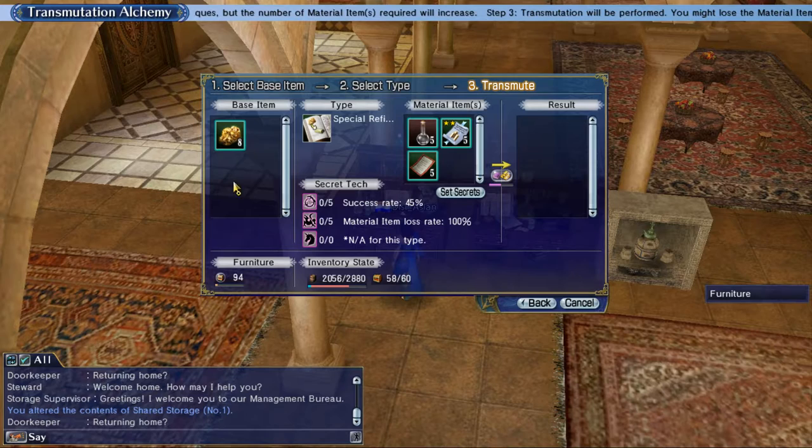I can't equip it right now. Also, if you don't meet the rank requirement you can't check what kind of equipment effect it has. So bear in mind that you need all requirements to equip the item before you can check the equipment effect. That covers the transmutation.